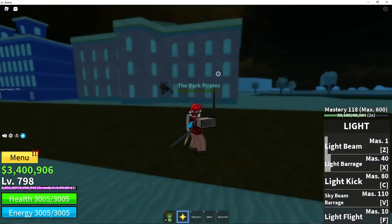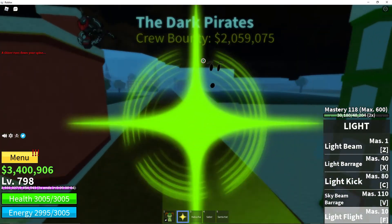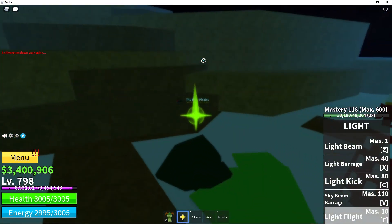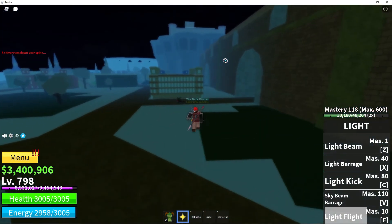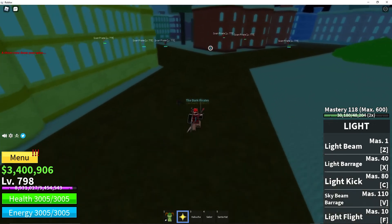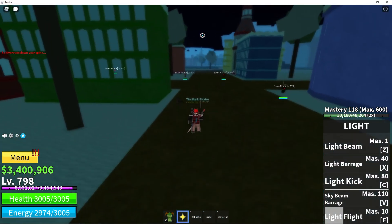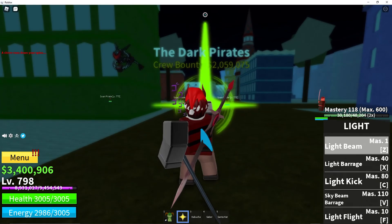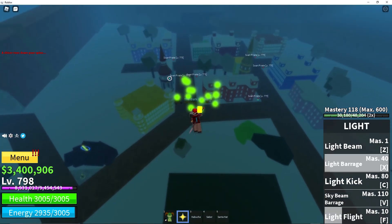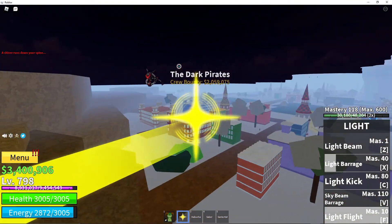Now I'm going to show Light's Flight. This is not Awakened Light. Light's Flight is really good — the way it works is you can't steer at all with Light's Flight, but you can bounce off stuff. Some really fun things to do are go into a closed space and just bounce off stuff. The Light Flight looks like this — a little yellow beam at the end, as you can see. Here's what it looks like without Observation Haki: it just bounces around like that.